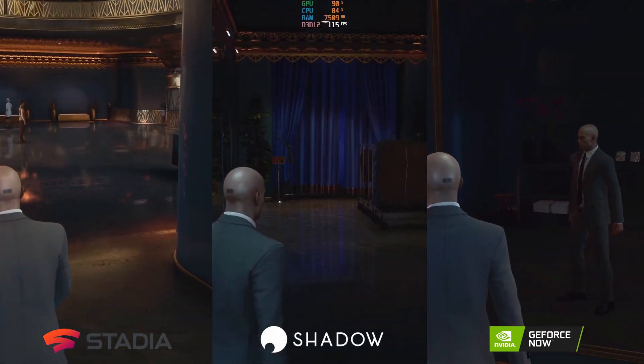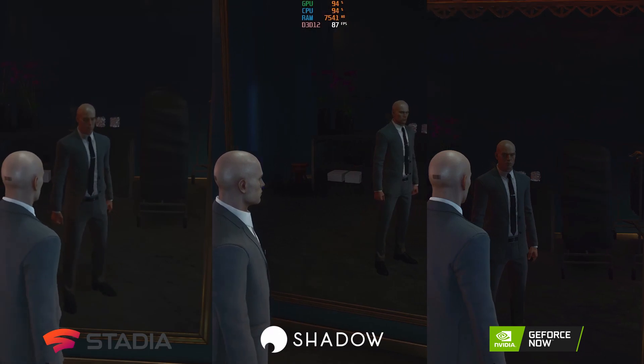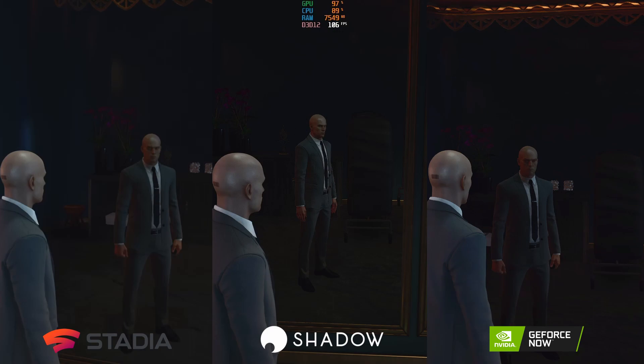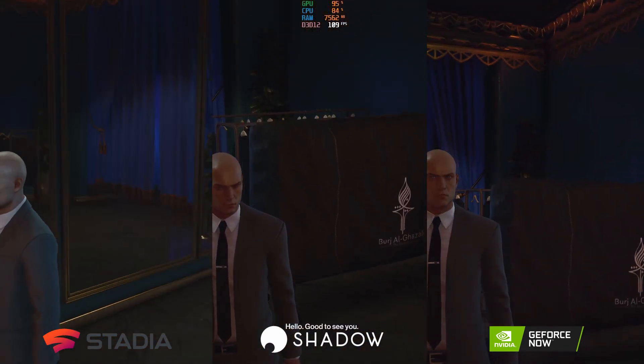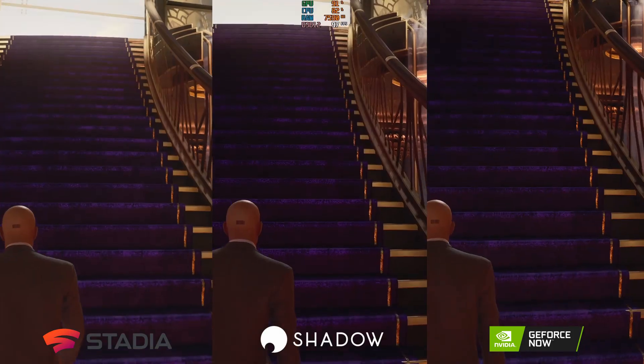Looking at Agent 47 in the mirror, Google Stadia is definitely lacking on reflection quality. Both Shadow PC and GeForce Now are set to medium on reflections, so it looks like reflections are on low for Stadia. Looking out over the court, reflections on the floor also appear lower on Stadia, as well as on the character model itself — especially the barcode on the back of Agent 47's head coming up the stairs, which is definitely less prominent on Stadia.